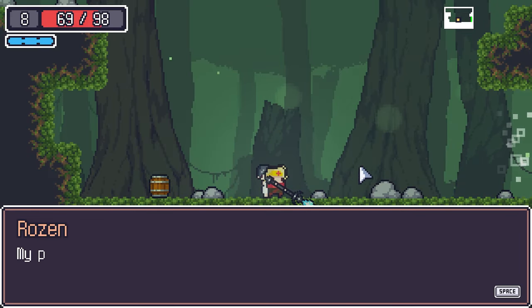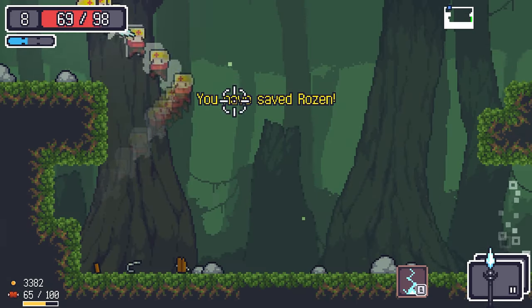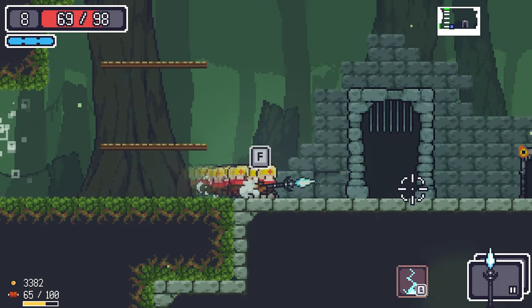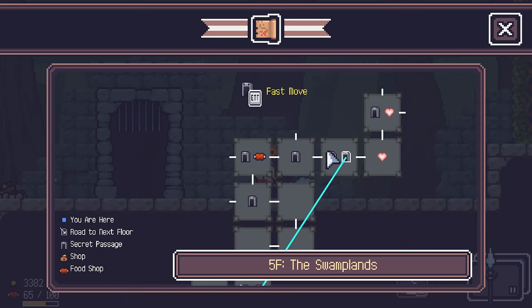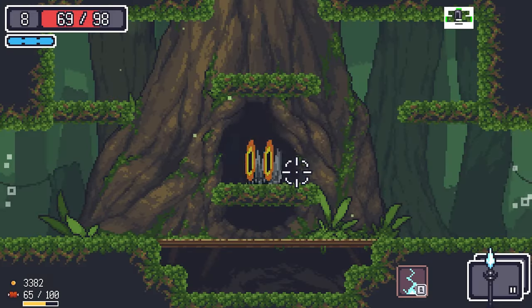This is Rosen — once we build her thing on the surface we can unlock the altar and tribute stuff. She's cool.